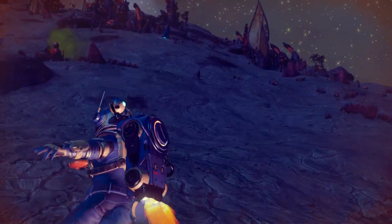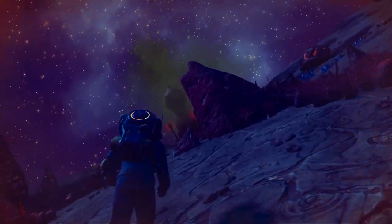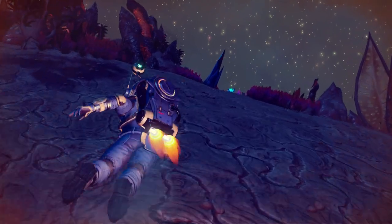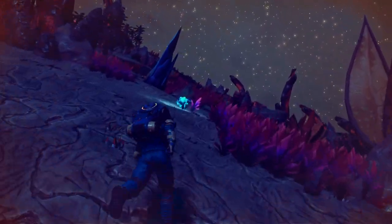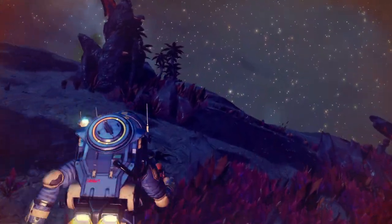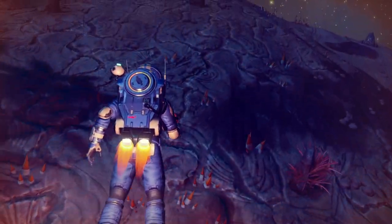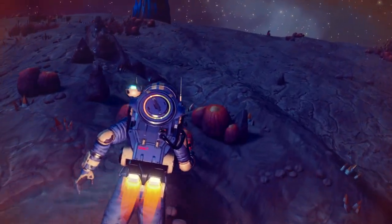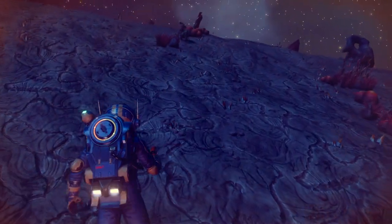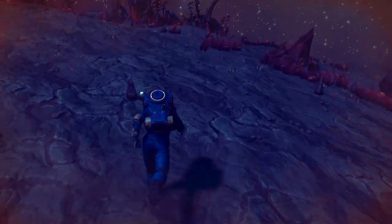We're going to continue on and try to survive the elements and get where we need to be. We're in pretty good shape as far as our person is concerned. We've got enough upgrades on our person to really take care of a lot of issues — heat protection, an extra jetpack unit, and a unit on our health monitor to try to keep that going.